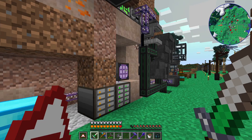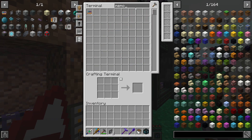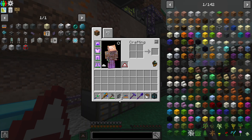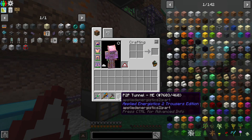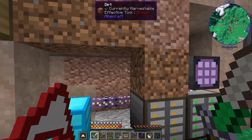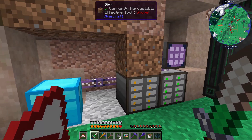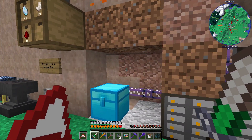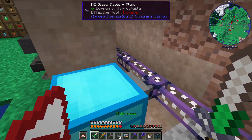Basically these can compress and transmit channels. So each one of them can take 32 channels, compress them down into one channel, and then that can be carried along the line somewhere else. Now you don't get it for free — you still have to connect it back up to the controller somehow — but it's a good way to transmit them.